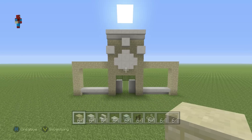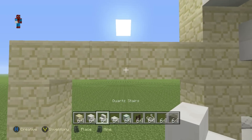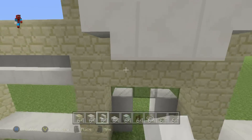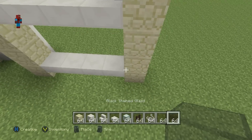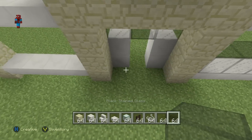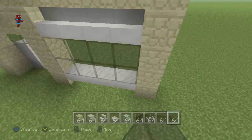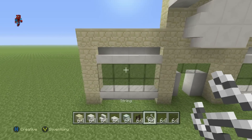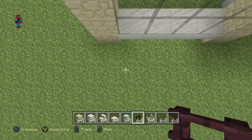What we're now going to do is focus on the windows — they're very easy. In the tops of the windows, you want to have rows of regular-facing quartz stairs. Then do black stained glass block or pane — completely up to you, I like the glass blocks personally. Fill those in. Then, leaving a gap of one between the windows, we want to place a nether brick fence in front of each end of the window.